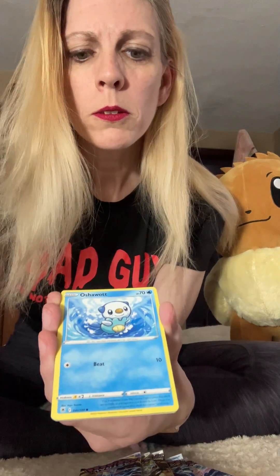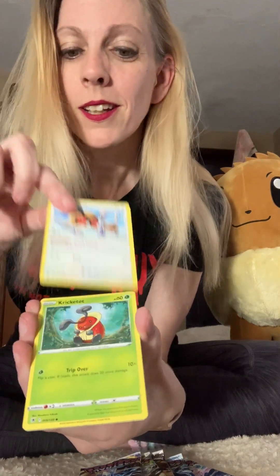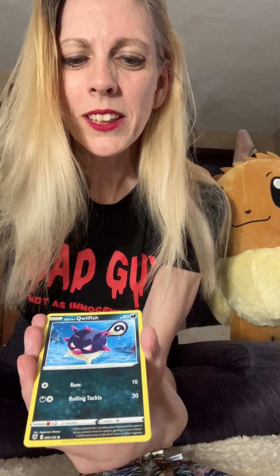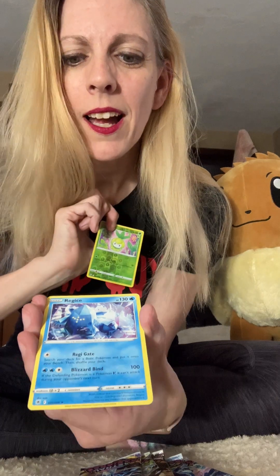Energy. Dark Patch. Magneton. Oshawott and Hoot Hoot — always together, I swear. Cricketot. Stantler. Hisuian Qwilfish. Reverse Petilil. And a Regiice — you got a lot of flash. Give some of these out for now, yeah.